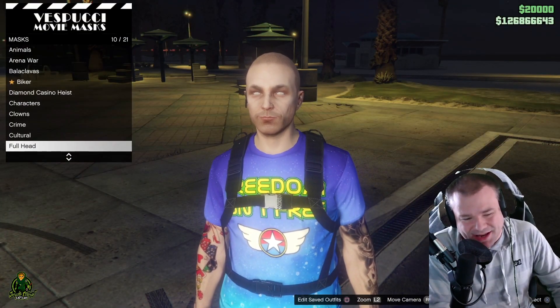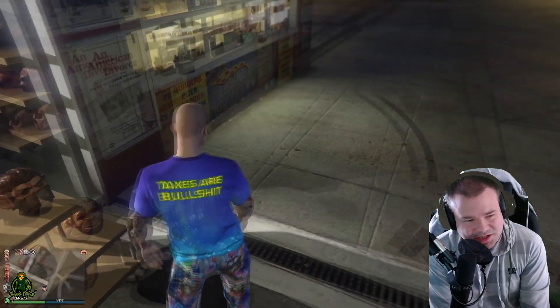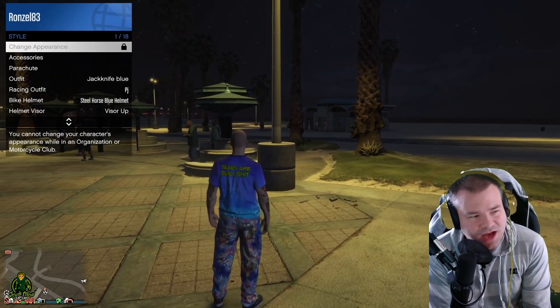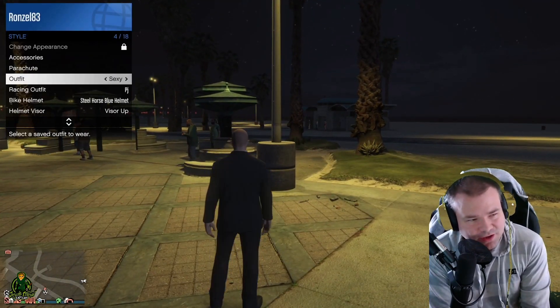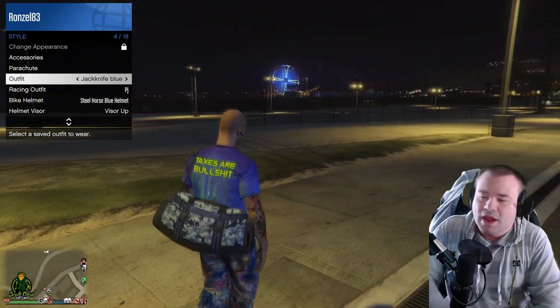Once you're in that screen, all you gotta do is go to Edit Saved Outfits and name your outfit. I saved mine as 'Jackknife Blue.' Now to make sure you got it, go to your Style, pick another outfit, then pick the same outfit you saved — and boom, there you go, now you've got yourself a duffel bag.